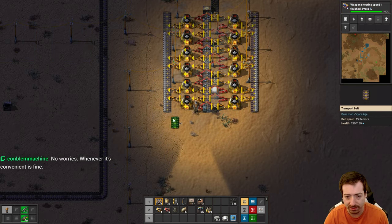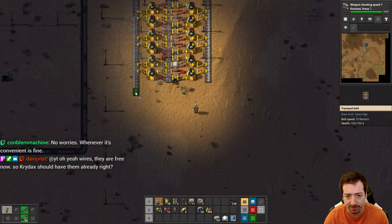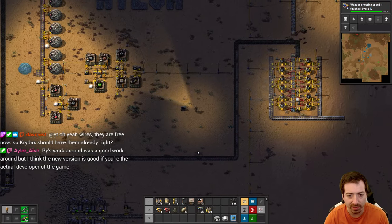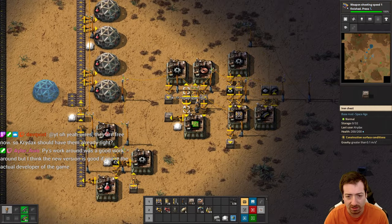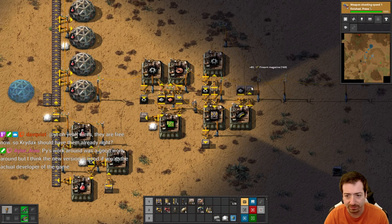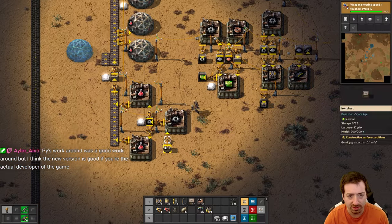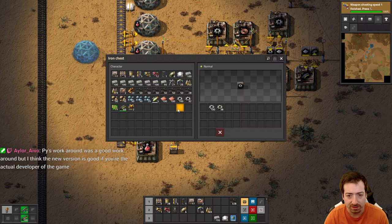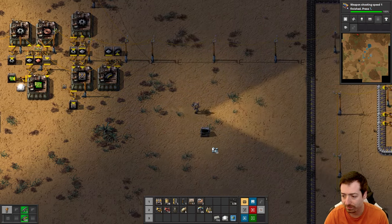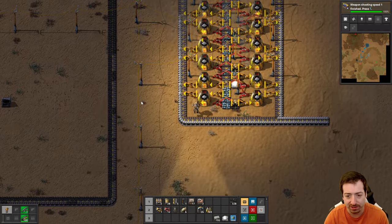So now we've got iron — coolio. This will extend way further down once it's full. I need more belts, and then we'll get copper going and I can make a semi-proper mall. But first we need some more good stuff. I seem to have run out of iron for belts and copper. Copper for science. Pyanodons had to do it that way because there wasn't another way. But the new version is certainly better.